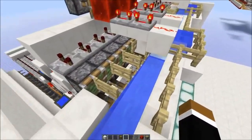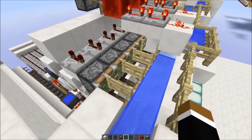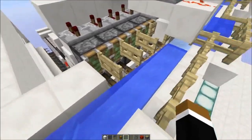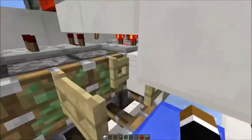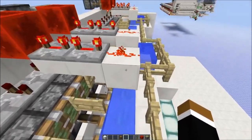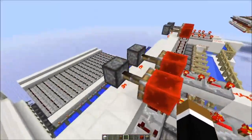Here we also had to make a change compared to 1.8. In 1.8 I used iron bars, but the hitbox got changed so I had to use fence gates instead. If you push an open fence gate into another location where it isn't powered, it would stay open - you need to depower it separately in the new location.